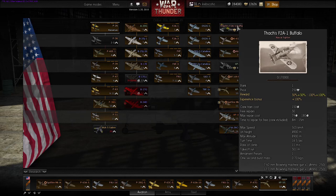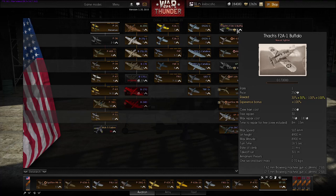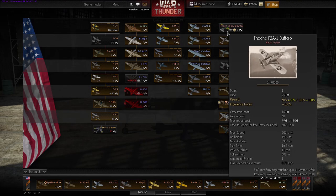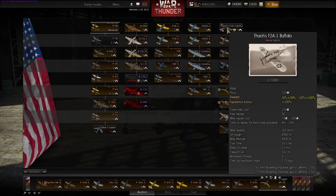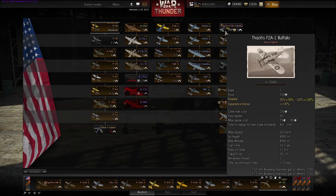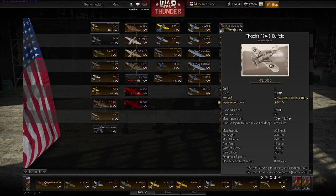They've also introduced some lower tier planes for every faction, such as Thatch's F2A1 Buffalo. I don't actually know why they've called it Thatch's Buffalo. Well, I can only assume it was his Buffalo, so that's his paint job on it. And you're gonna get multiple people flying Thatch's Buffalo up in the sky. I imagine maybe it must be only the decal that's different to the normal F2A1 Buffalo, but there you go. You're gonna be able to fly Thatch's Buffalo.